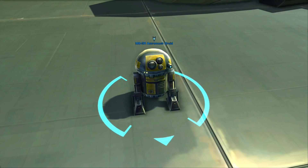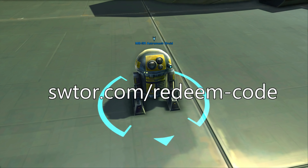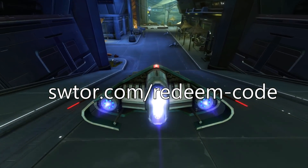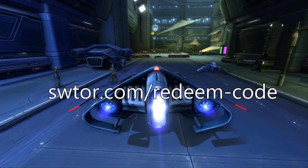To redeem these codes, go to swtor.com — s-w-t-o-r dot com — slash redeem dash code. You can also simply go to swtor.com, log in, and on your account page, go to the redeem codes page.